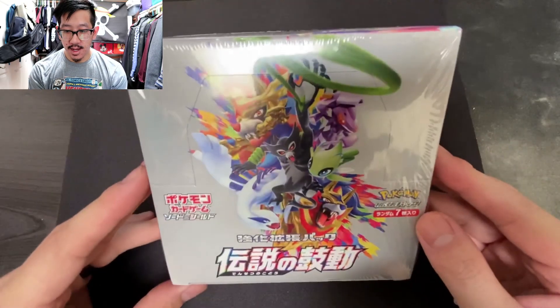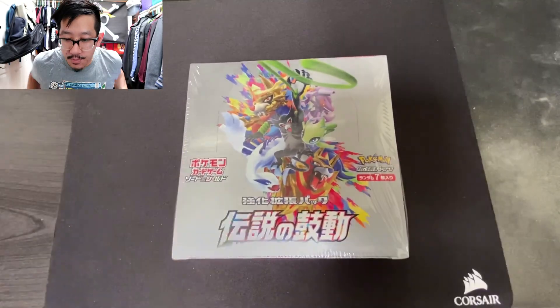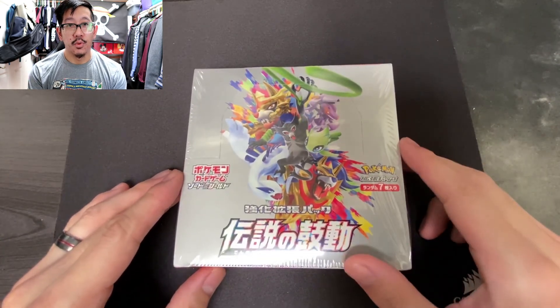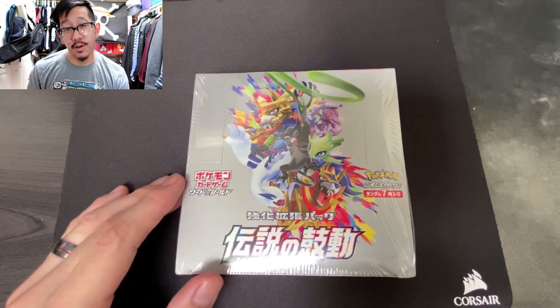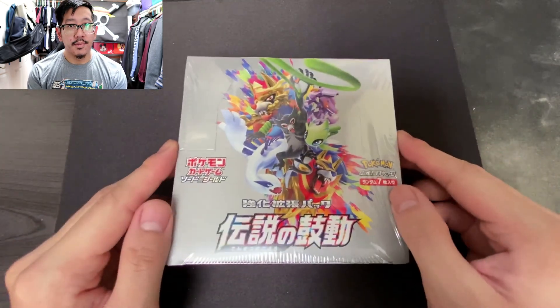Yo, what's going on guys, Bobo here back with another Pokémon opening! As you can see, we have another box of Legendary Heartbeat. This is easily one of my favorite sets to come out in Japan — I really love the art on these, and obviously you have the amazing rare cards as well. I did pull a great Rayquaza, so if you didn't see that, the link will be in the description below for the previous video.